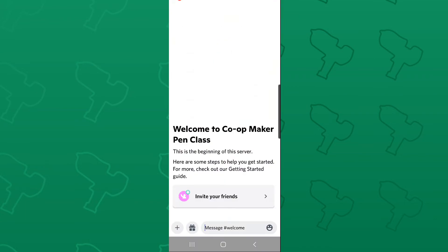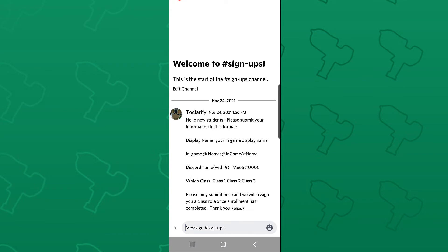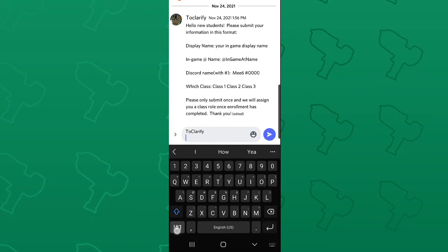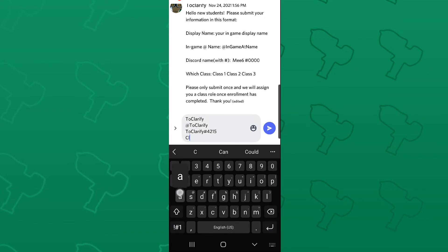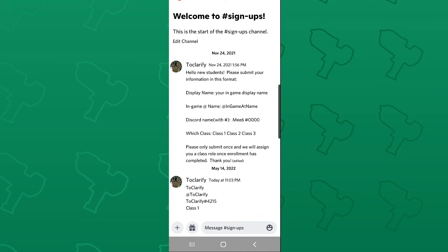When you join, you'll be instructed to join the official MakerPen class created by the Rec Room dev team and go to signups. To sign up, just type in your in-game display name, your in-game at name, your Discord, and what class you want to be in. Press submit and they'll hopefully get back to you soon.